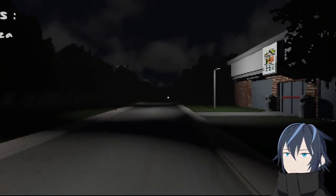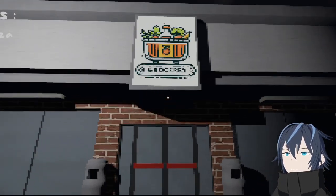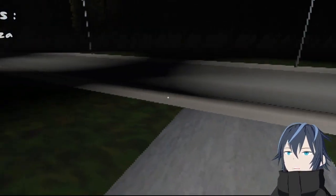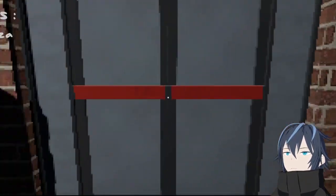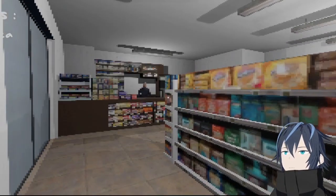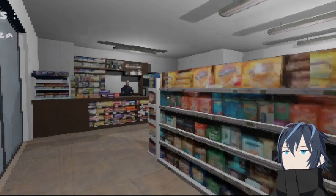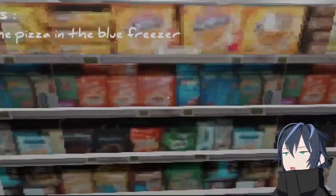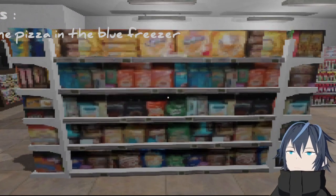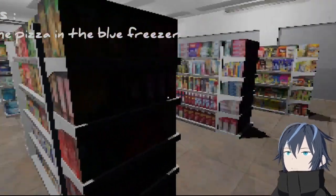Oh how convenient, a grocery store. It says grocery - yes! Buy pizza, that's something I absolutely know how to do. No sound on the door, that's strange. Well, it's definitely PSX style. I can barely see the guy's face - it just looks like a little peach blob over there. Unfortunately I can't read any of the snacks here, because sometimes they have really funny names in these games.